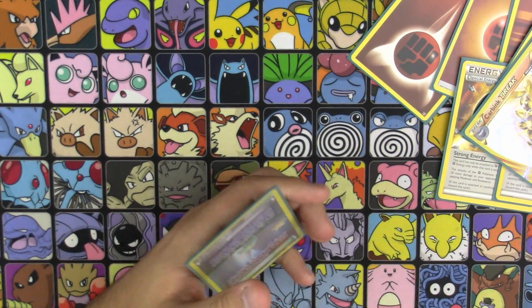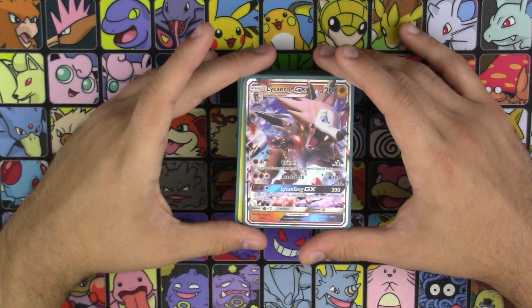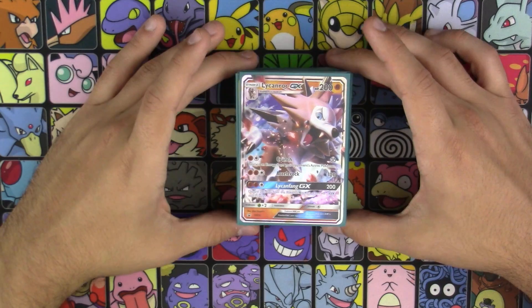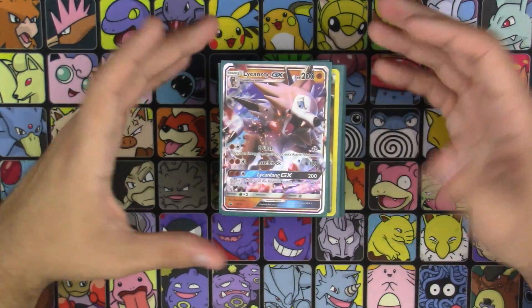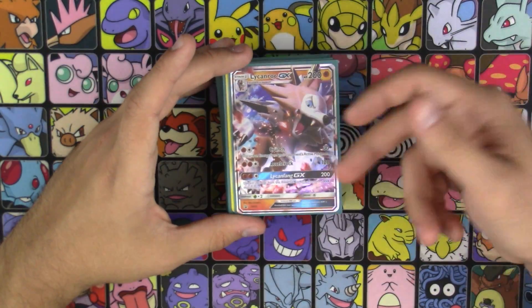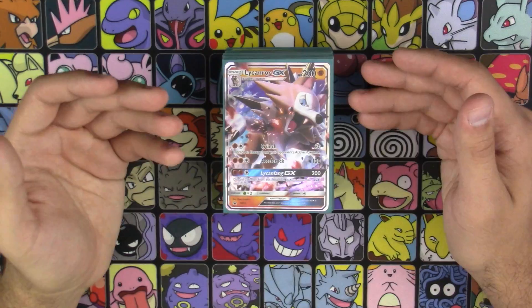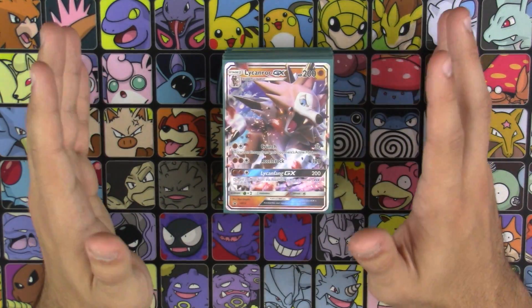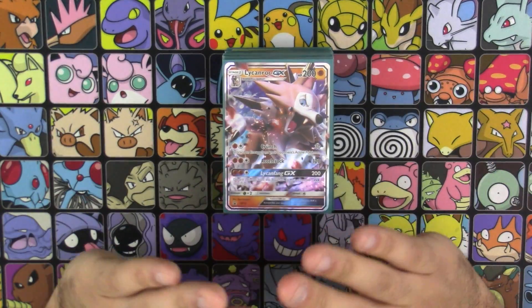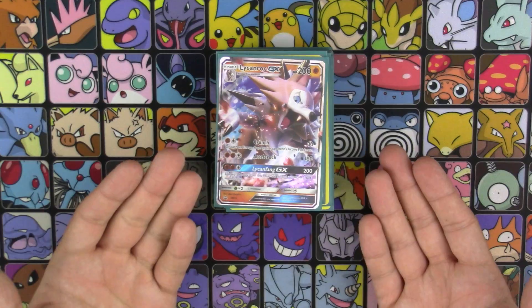So there are a few different ways you could play with this particular build. You could do energy denial with ability shutdown, or energy denial without ability shutdown, or you could just base it around Accelerock and run Regirock in here to boost up your damage even more, along with multiple Kukuis. There's quite a plethora of ways you can play around with Lycanroc GX. Not to mention, he's a Rock Wolf — how is that not cool?